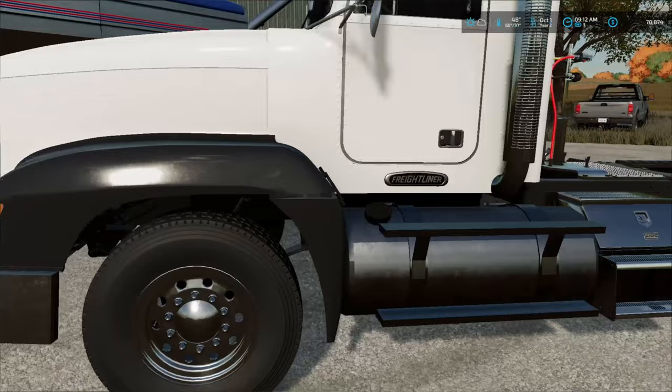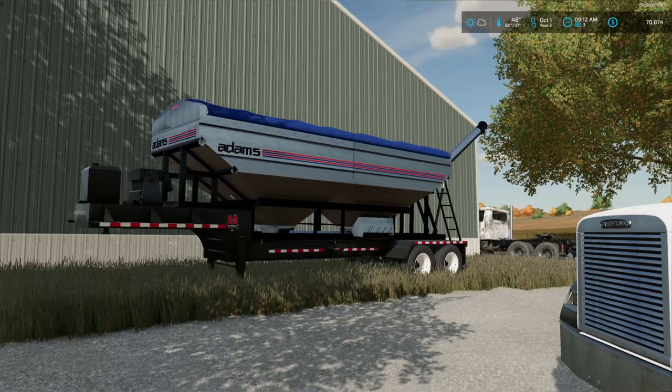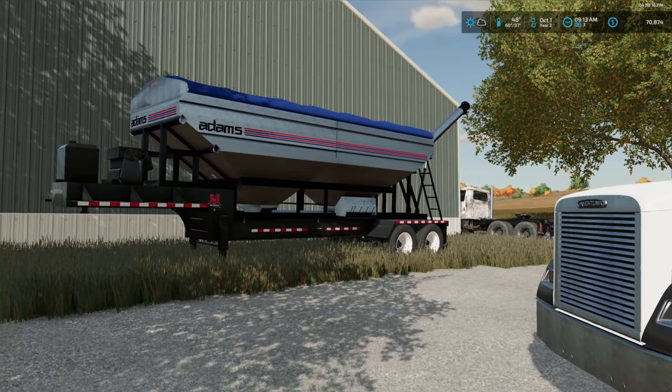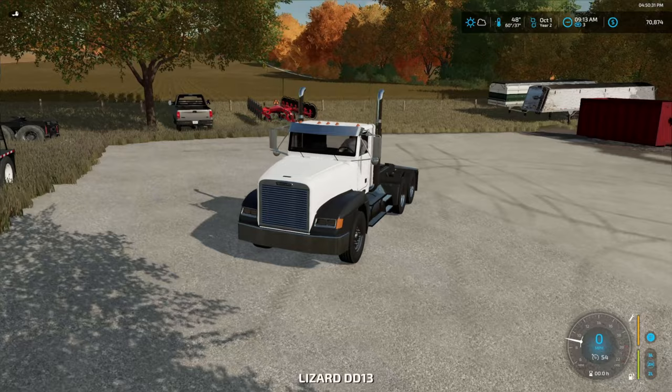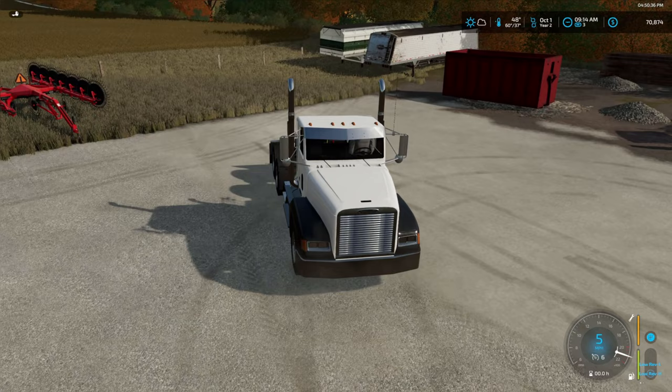I actually drive one of these in real life — this is what runs on our tender truck on the farm that I work on. It would pretty much be sitting on one of those KBH brand two-hopper tenders, which is pretty much exactly like that. The farm truck is all white, but I kind of like the black accent fenders. This is the truck that's going to be replacing the International — eventually we'll figure out what to do with the International.